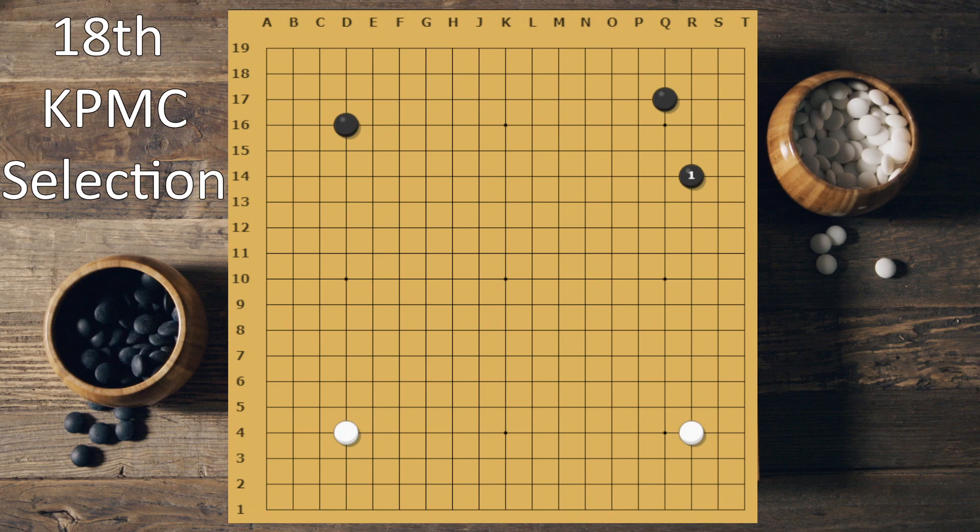The reason is that if you approach and we do that, you'll have a really good right side. So as the game went, after this I can make my moyo on either side — the right side or the bottom side. So white is having a huge advantage.